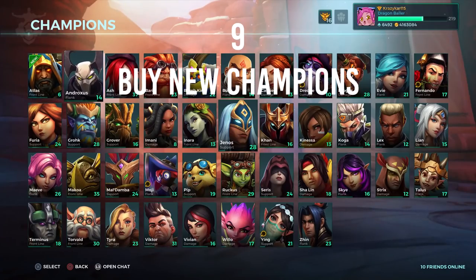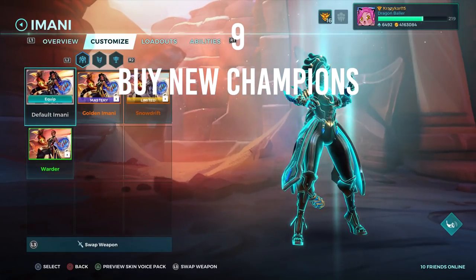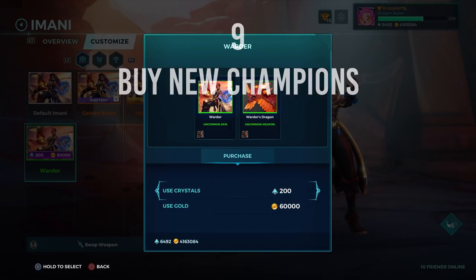Number nine: buy new champions. After test driving new champions in the shooting range, begin your quest to buy all of them. If you don't have the founders pack or champions pack, save all the gold you earn through quests or by simply playing the game. The normal price is 60,000 gold, and the newest champions are a little more expensive. Also keep an eye out for the weekly champion rotation to temporarily trial them within the available game modes.